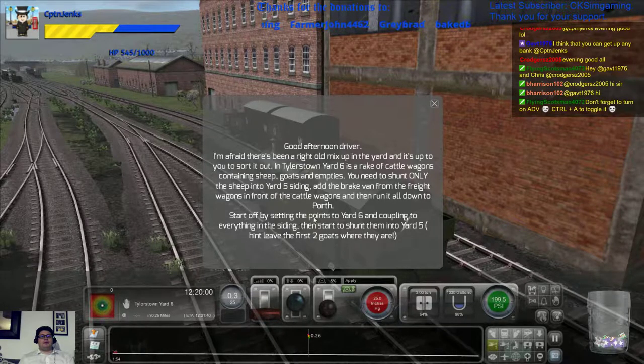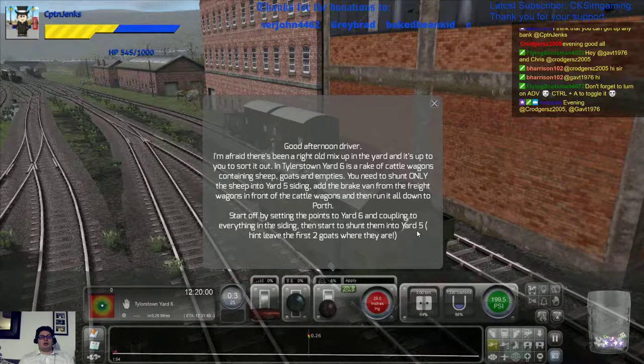Start off by setting the points to Yard 6 and coupling to everything in the siding. Then start to shunt them into Yard 5. Hint: leave the first two goats where they are.